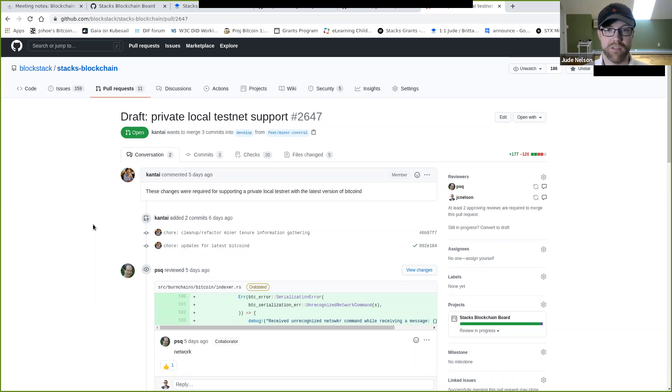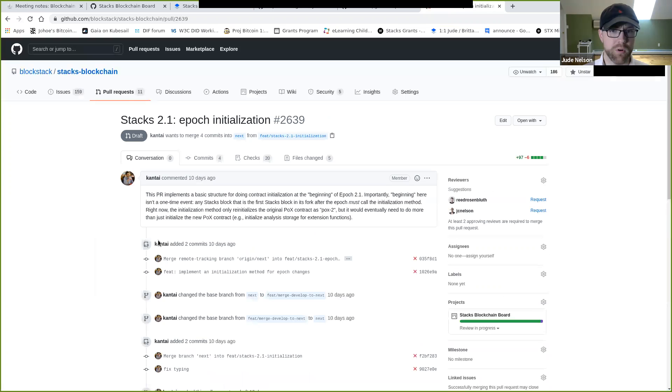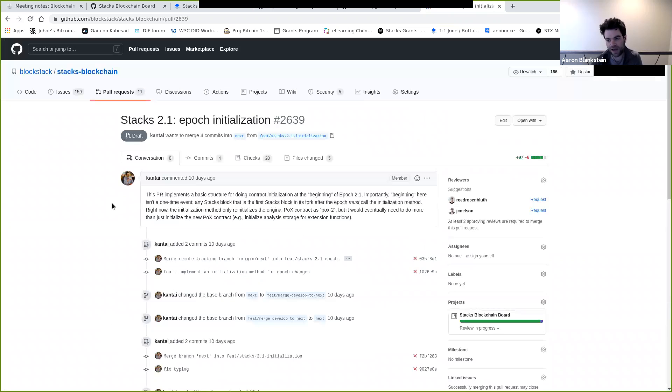Epoch initialization is still in draft status. It won't move out of draft until we have a plan for the new PoS contract. The pragma PR will probably emerge before this, because that PR impacts how we want to do the PoS initialization.